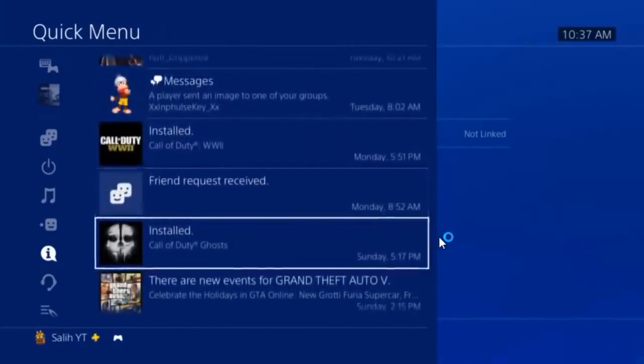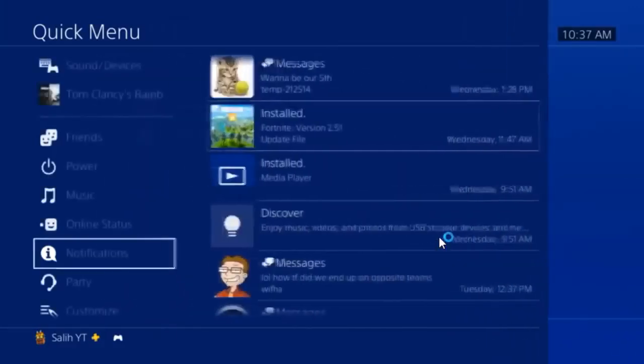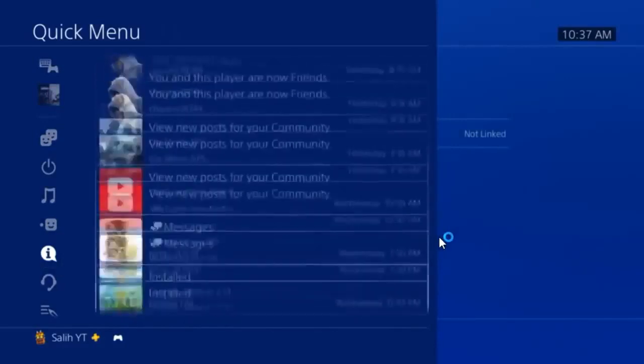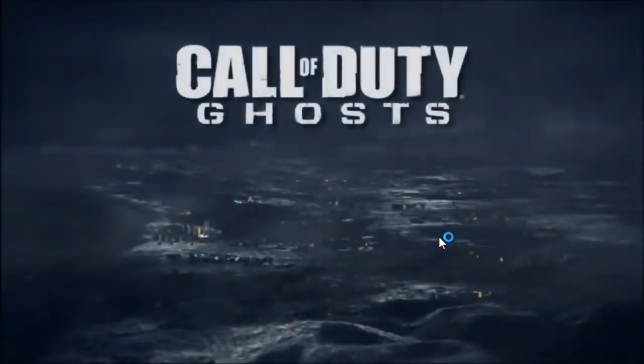In Notifications, find any game that says 'Installed' or shows an update was installed — for example, COD Ghosts or World War II. Any game showing in your notifications that you can start up will work. Click on it and it will load you into that game.